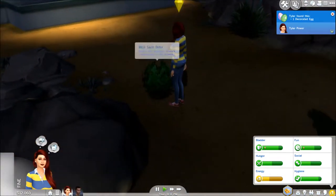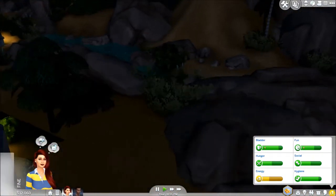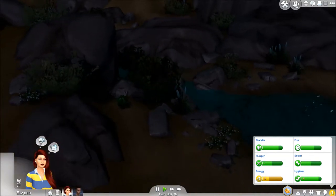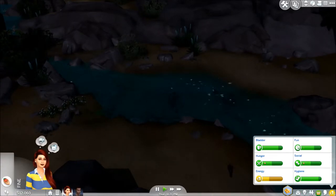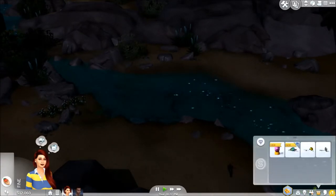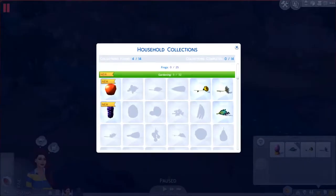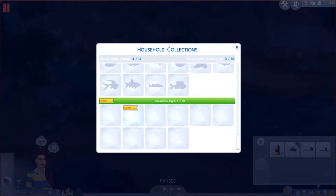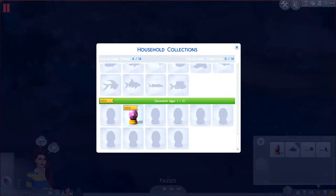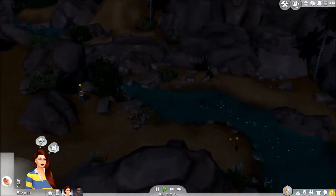Ooh, look at that — I found a decorated egg! So now that it's Easter time coming up, a lot of these collectibles have some special seasonal things, which I like. And I would like to collect some of these things. So we have a new collection — there were 13 collections, now there's 14. I'm assuming one of them is going to be a holiday collection. Yep, decorative eggs. So we have 10 decorative eggs we can find. That is certainly a thing, so we can try to find those as well.